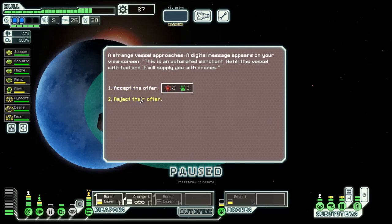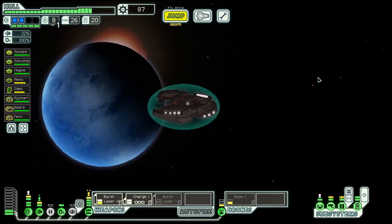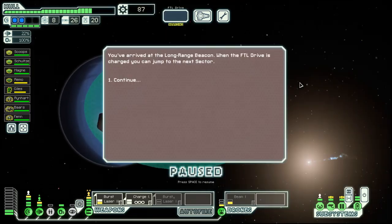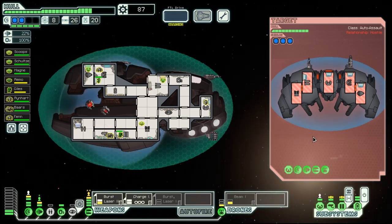Now we are good on drones but a bit low on fuel, so sorry but no. They have three shields — we will attack anyway.